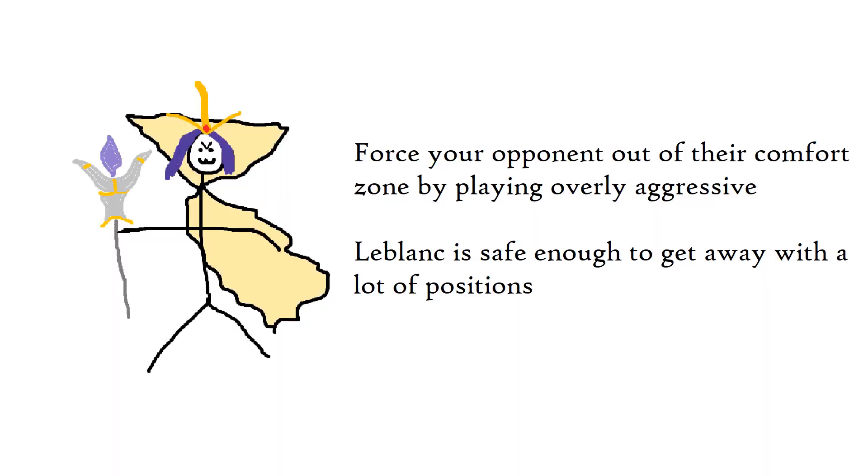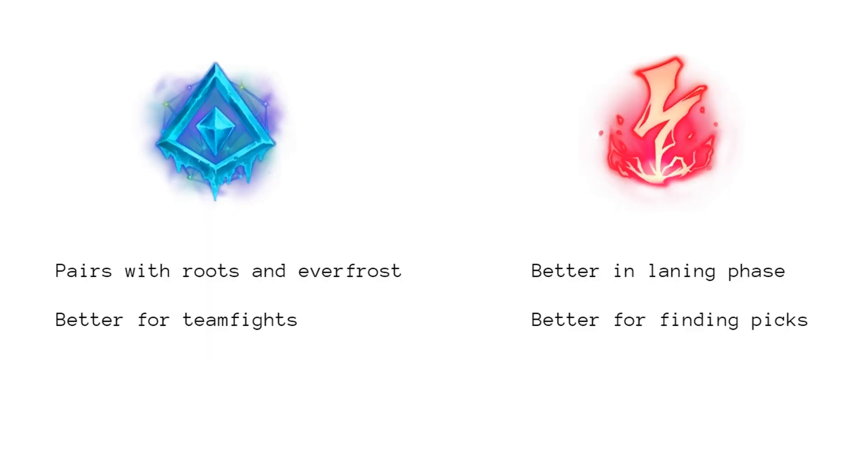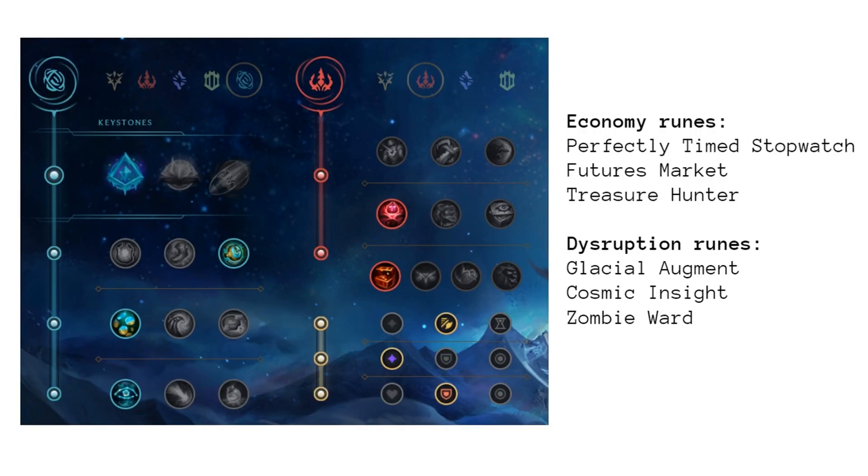Overall, your role as LeBlanc support is to play as a disruptor to the enemy team, forcing them to feel uncomfortable at all stages of the game. In a sense, LeBlanc is a better version of Shaco support, which was actually my original inspiration for trying it out. For runes, you'll take Glacial Augment or Electrocute. The choice is highly dependent on your playstyle, with Glacial being the more utility-based keystone with your root and Everfrost, and Electrocute being a more lane and mid-game pick dominant rune for burst damage. I always opt for Glacial, and I take both Stopwatch and Futures Market with Cosmic Insight.